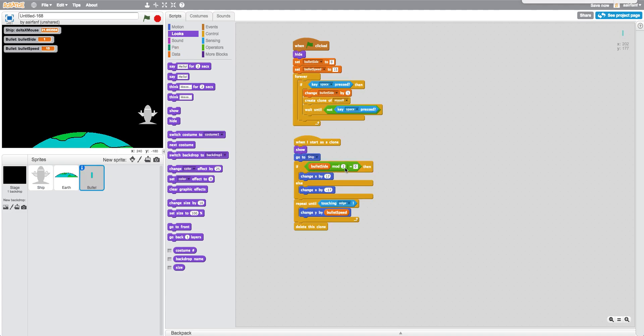When I start as clone, we show it, make it go to the ship, and then: if bullet_side mod two equals zero, that means two is evenly divisible into bullet_side, so we show it on the right side; else it's on the left side. Numbers alternate between odd and even — one is odd, two is even, three is odd, four is even, and so on. Then we repeat until the bullet touches the edge, changing y by bullet_speed to make it go up.